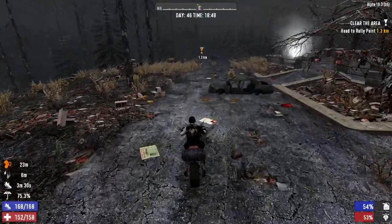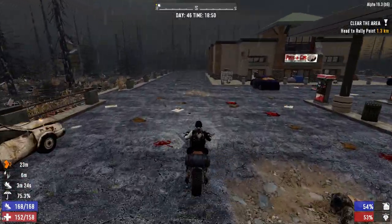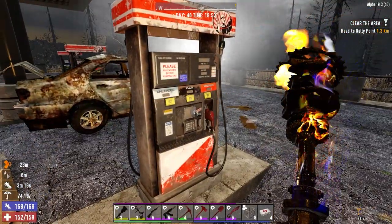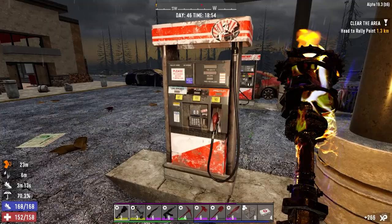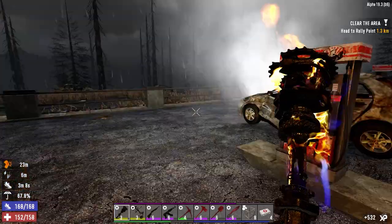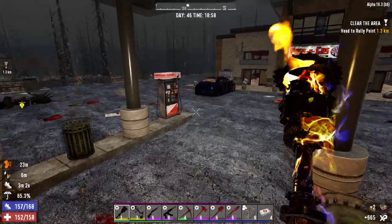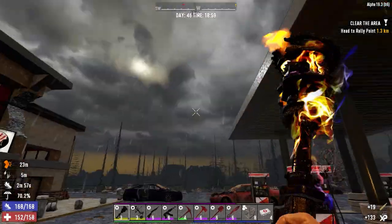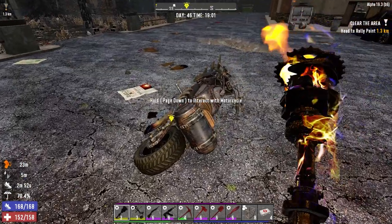Another gas station. Let's just pull in here and see if we can find some fuel, drop it in the bike. Is he coming or not? No, I don't think so. Got nothing in it though. Come on, something, anything. Four pumps and nothing. I got two repair kits, so I guess I can't complain. Some ammo. Where did he go? I guess he just gave up on me.